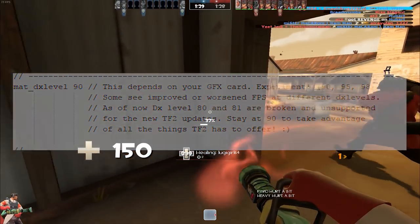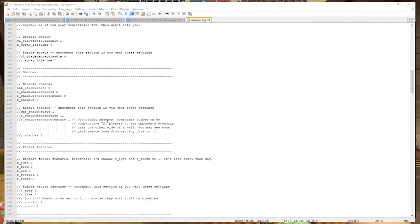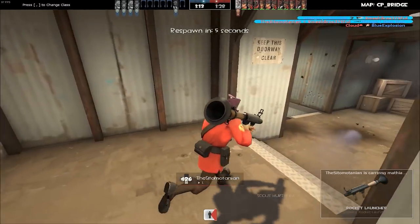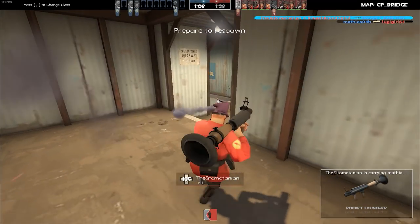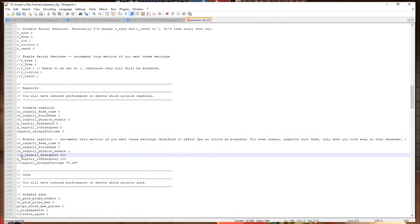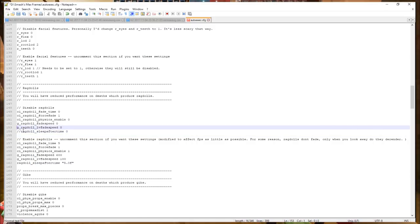Sprays, shadows, facial features, ragdolls, and gibs are disabled to give maximum performance, but can be changed to what you'd like. I would recommend enabling r_eyes and r_teeth, as it is less creepy that way. Also, immediate ragdolls can provide a competitive edge as they warn when a spy is backstabbing or a teammate is killed, but long-lasting ones are practically useless. If you want them, uncomment enable ragdolls and comment out disable ragdolls.